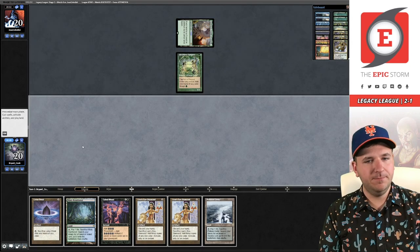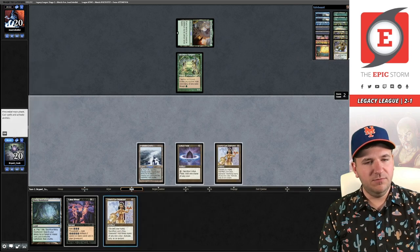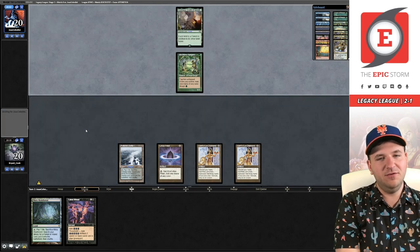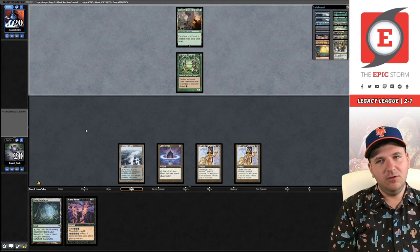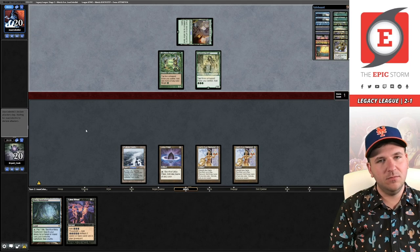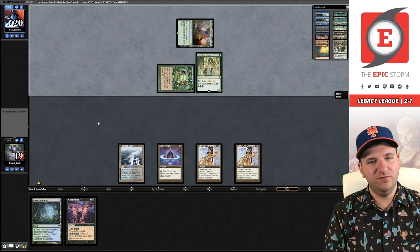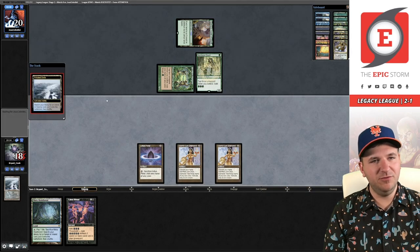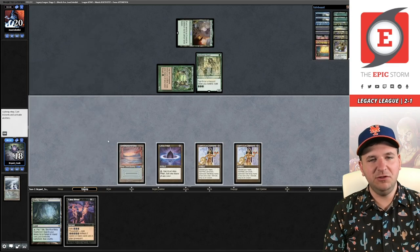I'm still going to keep this and look to draw Infernal Tutor or Wishclaw. I just think Ad Nauseam is so valuable in the matchup that you really don't want it discarded. We're also likely a couple of draw steps away. There's Birchlore Rangers. Now I'm going to look like a fool when I draw another mana next turn and could have cast Ad Nauseam. Give me a Wishclaw or an Infernal Tutor — opponent just getting in there. I wonder if they have like Green Sun for Ouphe. I'm going to fetch to possibly shuffle in that Ad Nauseam but also draw into a tutor.